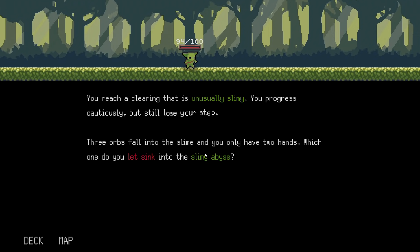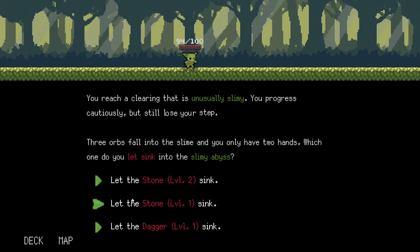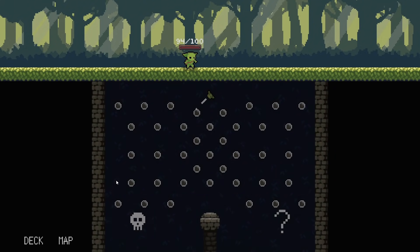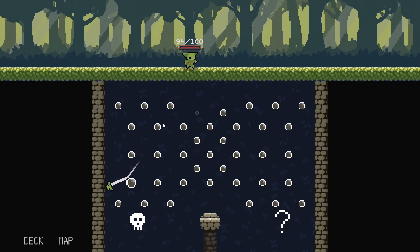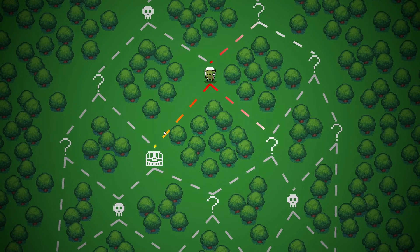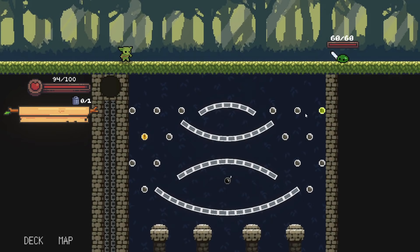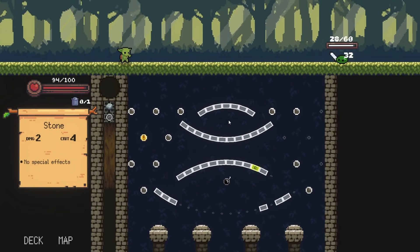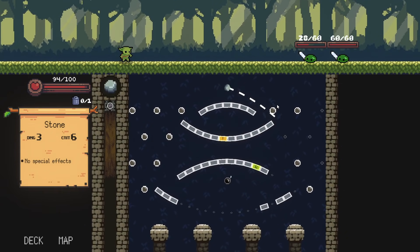You reach a clearing that is unusually slimy — you lose your step and three orbs fall into the slime, but you only have two hands. Which one do you let sink? I'll let stone level one sink. Then a good slide — little 32, we'd be happy with a little 32. Good crit energy — 48, and we're going to get the refresh!